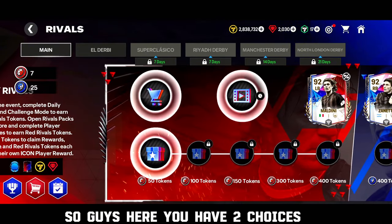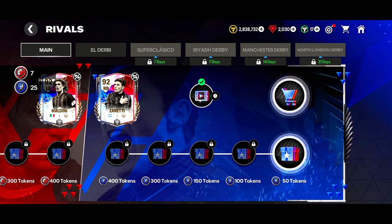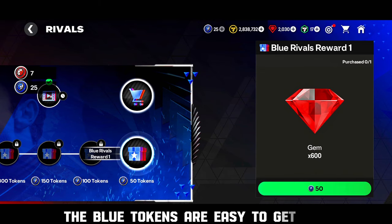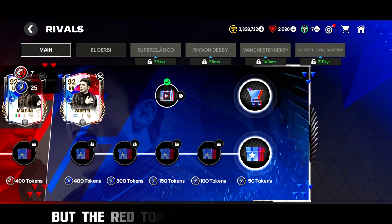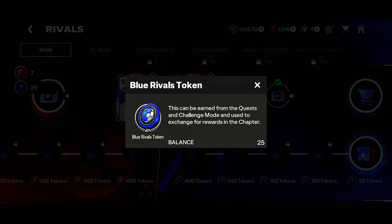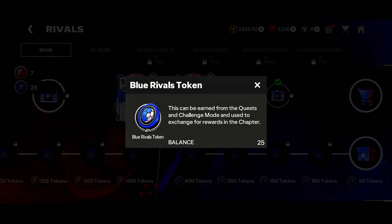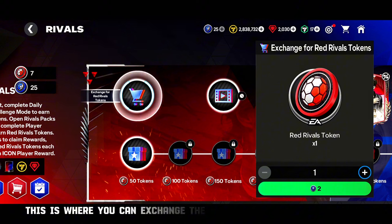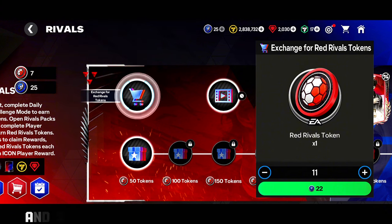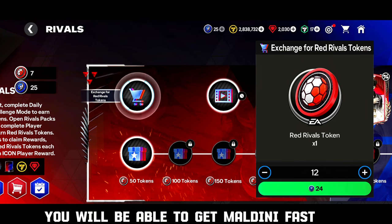So guys, here you have two choices. You can choose between Maldini and Zanetti. I'm going for Zanetti. The blue tokens are easy to get, but the red tokens are not as easy. So to get Maldini fast, you have to exchange the blue tokens for the red tokens. This is where you can exchange the blue tokens for the red tokens, and since it's easy to get the blue tokens, you will be able to get Maldini fast.